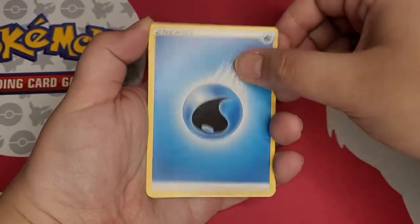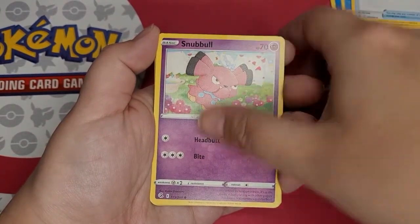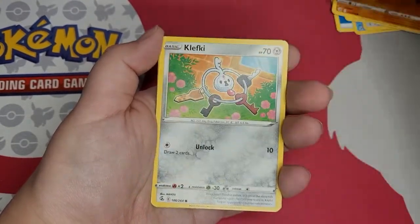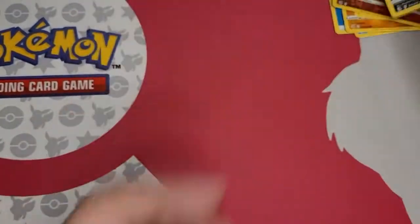Energy, Sympore, Metapod, Battle VIP Pass, Snubble, Geodude, Swizzlepeed, Cluskey, Pan Sage, Orcorio, and a Toxicroak.